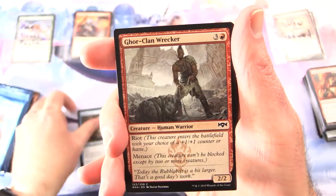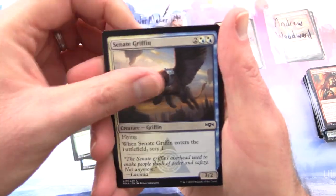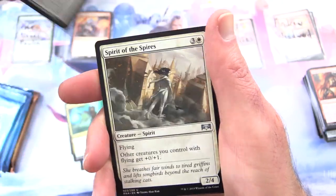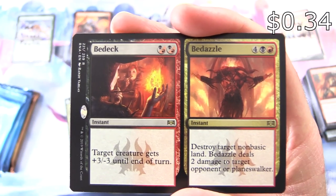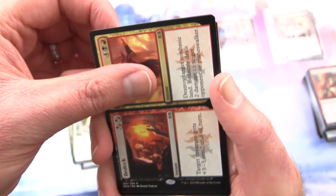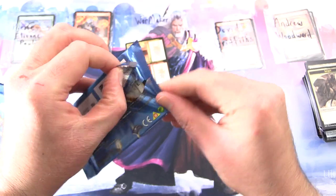We'll start off with a Fairy Duelist, Gore-Clan Wrecker, Impassioned Orator, Sagittars' Volley - and I'm skipping cards, it's about that time in the video - Rakdos Roustabout, Scuttlegator, Senet Griffin, Simic Locket, Deface, Gateway Plaza. Uncommons: Frilled Mystic, Scrabbling Claws, Spirit of the Spires. And the rare is a split card - Bedeck and Bedazzle. Bedeck is an instant for two: target creature gets -3/-3 until end of turn. Bedazzle is an instant for six in the Rakdos colors: destroy target non-basic land and Bedazzle deals two damage to target opponent or Planeswalker. With a Rakdos Guildgate, yes we do love that guild, and a Spirit Token.